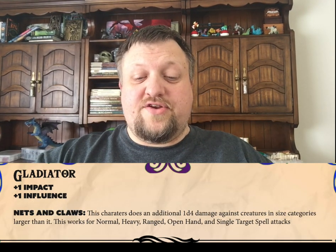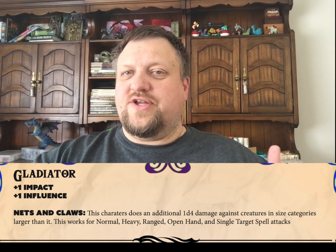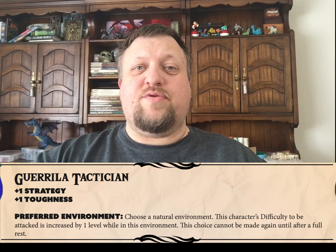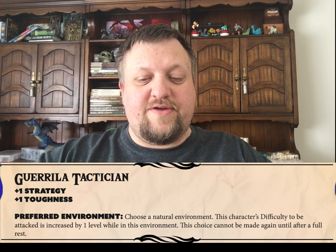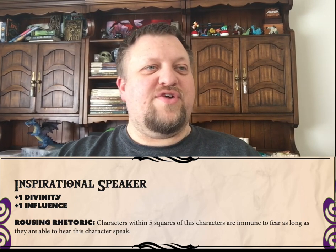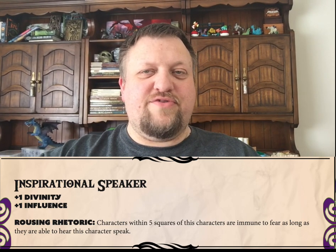The Gladiator class has the ability Nets and Claws, and essentially they are able to do extra damage against any creature that is larger than they are. Next, the Guerilla Tactician has a preferred environment where the battling is easier for them than others. Our Inspirational Speaker class basically creates a zone of bravery where allies within the area are immune to fear.